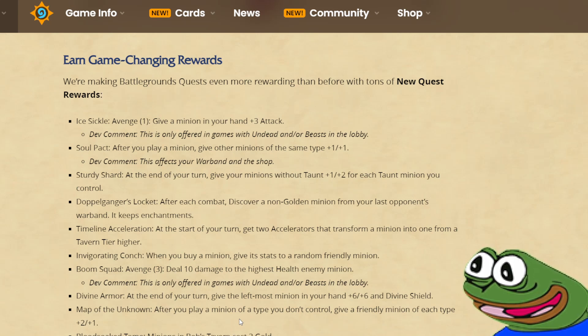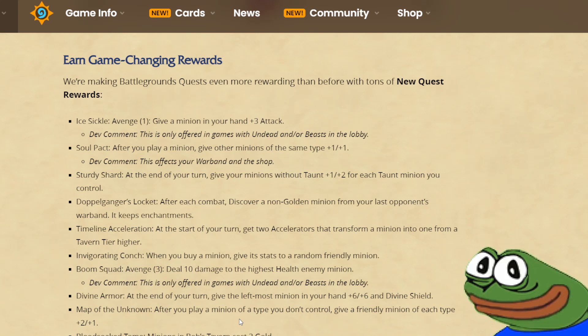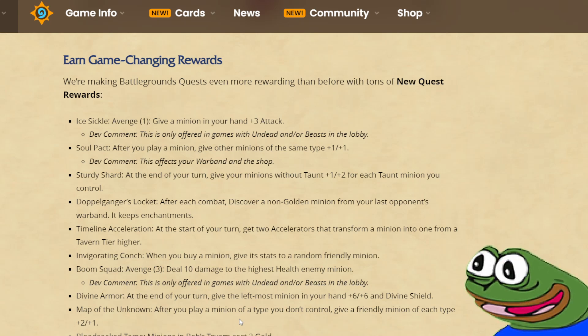Timeline Acceleration: at the start of your turn, get two accelerators that transform a minion into one from a tavern tier higher. So this is like the Galakrond hero power, but you don't get to choose. This quest looks weak at first glance, but if it's easy to complete, it's going to be very, very strong. You can start evolving your own minions and get six drops early on, so you can get direction with stuff like Tethys and Boogie Monster. It seems like a really strong quest, as long as you can complete it very quickly.